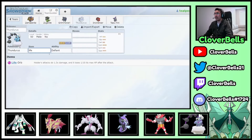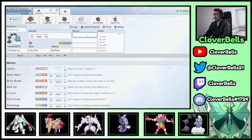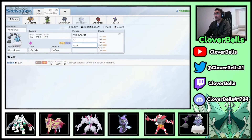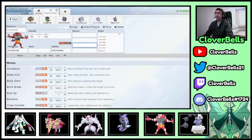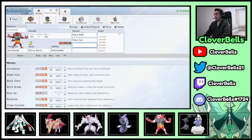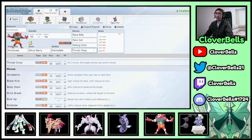Thundurus: we already have Grimmsnarl's screen support, so Life Orb for big damage is the right call. Wild Charge, Fly, Brick Break as a tech to break screens, and Protect. Brick Break is my tech choice — outside of Dynamax, Wild Charge and Fly are weak, so screen breaking is very useful. For Incineroar: Citrus Berry, Flare Blitz, Fake Out, Parting Shot, and Throat Chop over Darkest Lariat to stop opposing Incineroars' Parting Shot and Snarl.